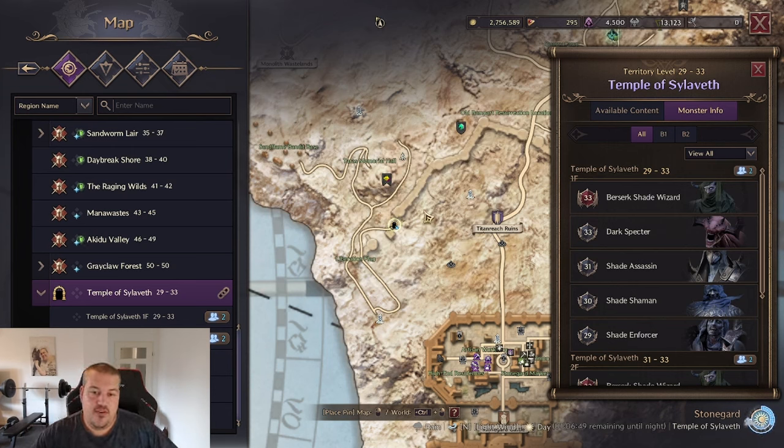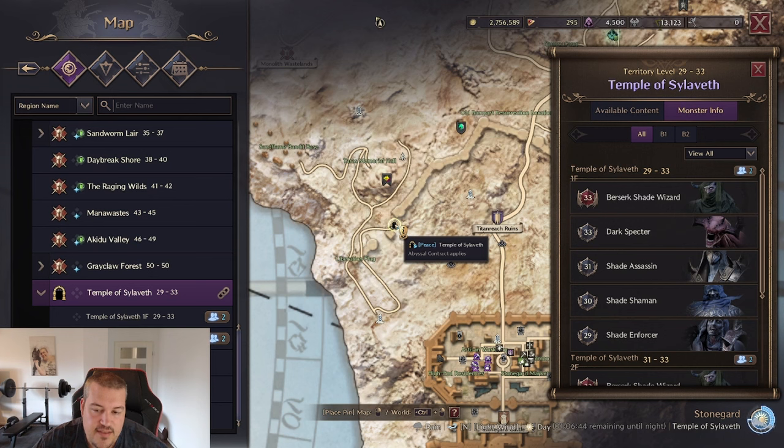One last tip: at level 35 you are probably strong enough to enter open world dungeons like the Temple of Cilia. There is a quest line there that will give you three pieces of the Sophia's Praise jewelry set. If you cannot get a fully traded green jewelry set, this set is worth farming and will give you a decent power spike until level 50. However, once you reach level 50, you do want to replace those items because they are not tradable.